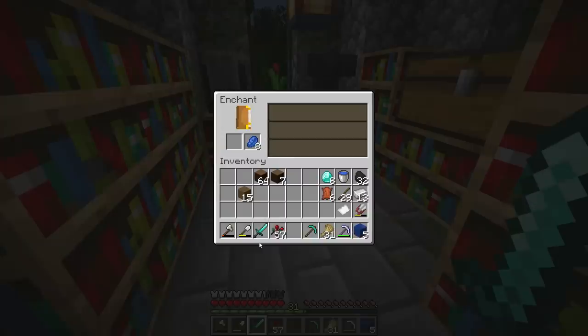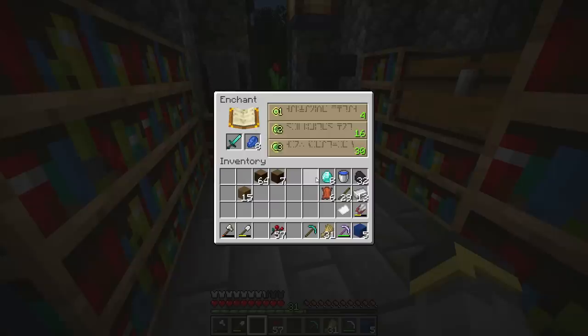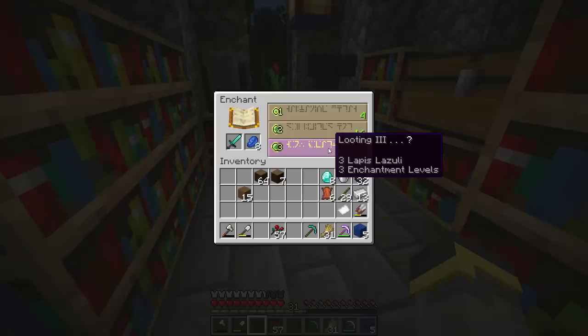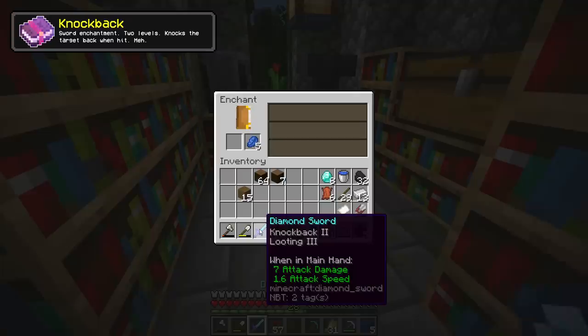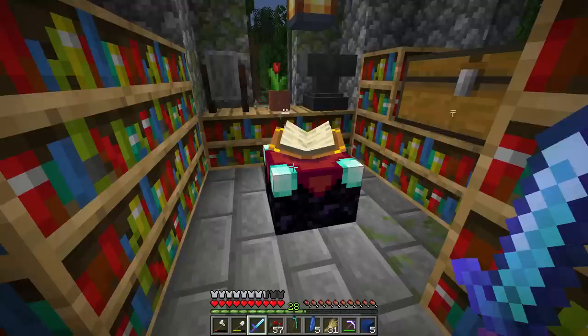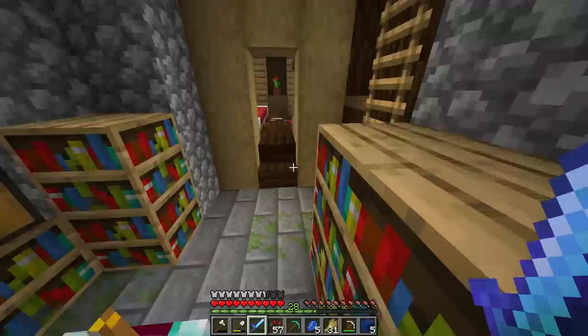After rolling with efficiency two on the axe, new offers appear: silk touch or looting three. That's a tough choice — silk touch is amazing, but looting three increases the amount of loot dropped from mobs. Going with looting three. But we're now below level 30 and unbreaking three requires level 30, so we need to get our levels back up.